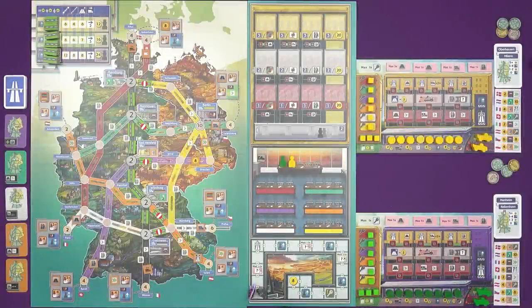Hi everyone, I'm Tom and today I'm going to be playing Autobahn, which is a new game about building the Autobahn. We're going to be constructing highways, upgrading them, building petrol stations, and making deliveries. It's designed by Fabio Lopiano, who you may know from games such as Merv, and Nestor Mangione, who you may recognize from games such as Newton. Autobahn is on Kickstarter right now from Alley Cat Games.